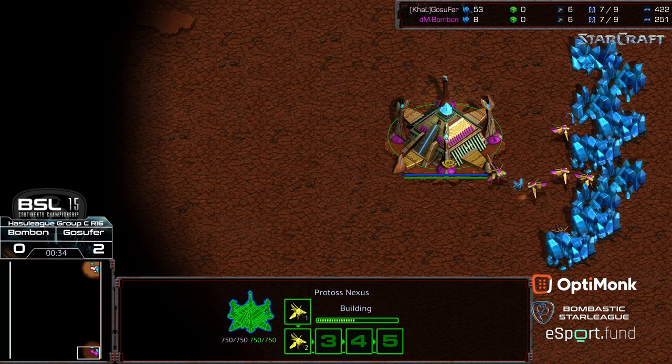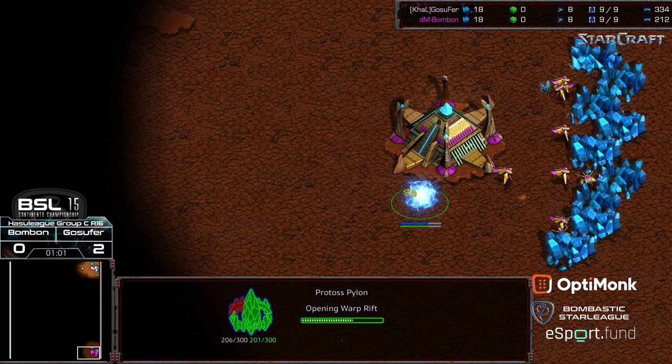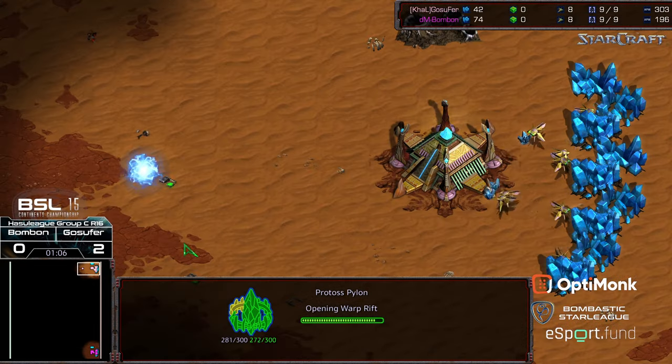Gosephur is on the edge of advancing to the round of four in very convincing fashion. Bonbon's gonna have his work cut out for him. Basically in game one Gosephur ended up faltering a bit, falling behind economically, then steaming ahead through some nice positional movement with his dragoons. Then in game two he opted for four-gate and just caught bonbon with his pants down trying to fast expand behind two gates.